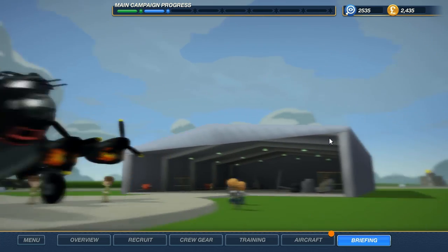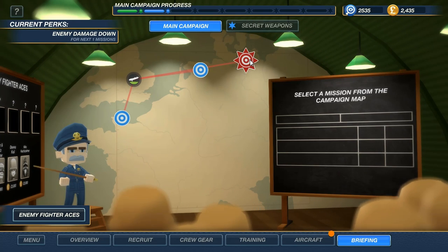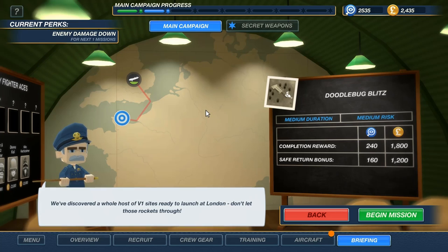Let's get on to the game itself. So in this game, you bomb things. We have got several missions. This one is the key mission — gonna avoid that one for now. Instead, I shall go with this one. We've discovered a whole host of V1 rocket sites ready to launch at London — don't let those rockets through. It's a medium risk mission with medium duration. Here's the money, and here's the intel. You need intel to upgrade your plane; you need money to upgrade your plane and your crew. So without further ado, let's begin the mission.